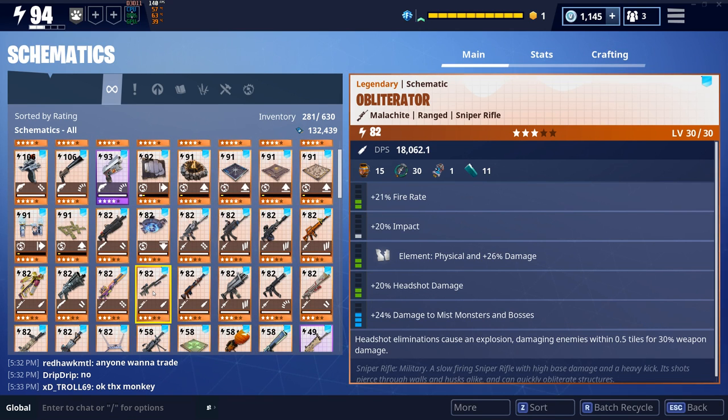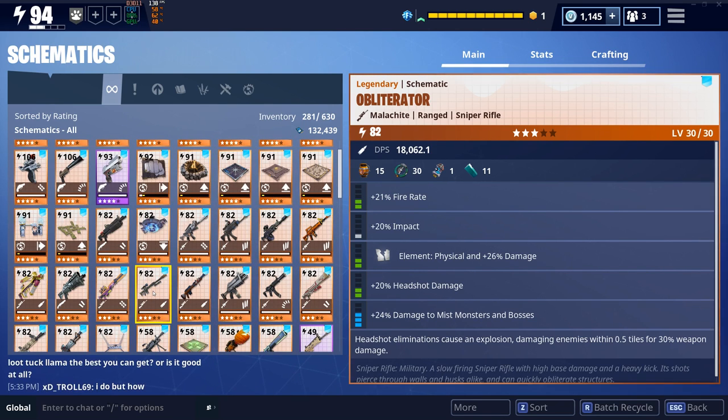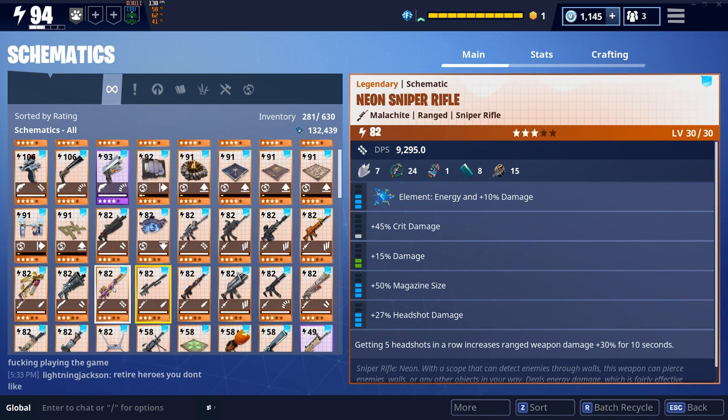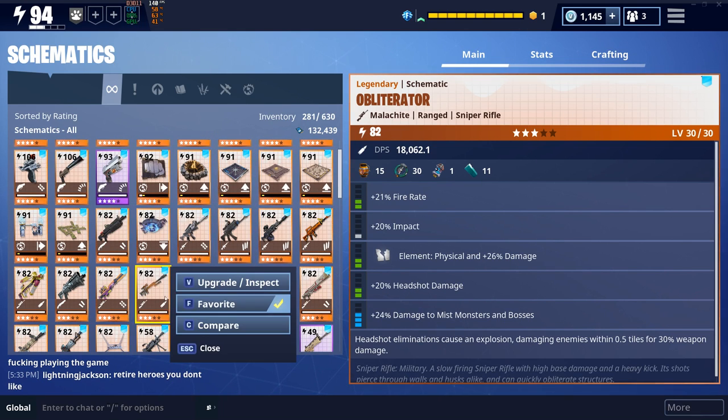Hey guys, I want to talk about the new Obliterator that just came out — literally came out 30 minutes ago. The stats are pretty insane. I still haven't made or tested it, but I'm about to do that right now. The main thing I want to go over is whether it can do the same thing as the neon sniper rifle with defenders — you put the defender in a box up high and he can shoot through walls and kill husks while being protected from lobbers and takers.